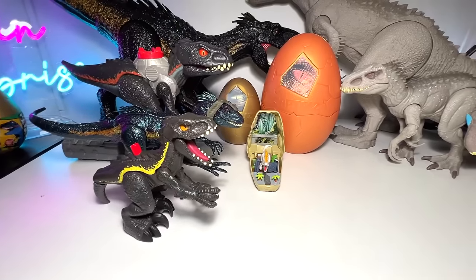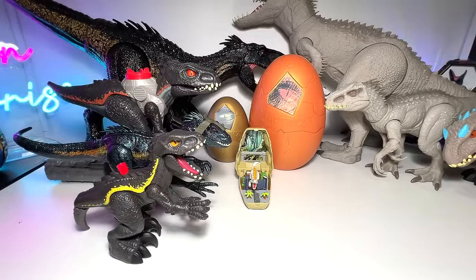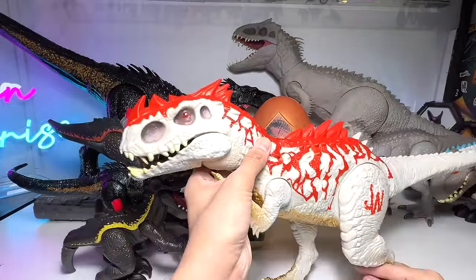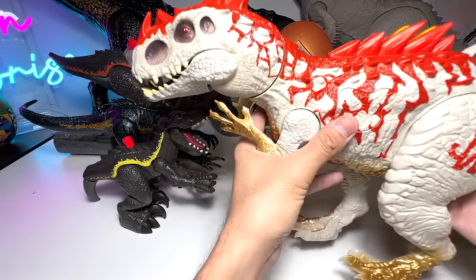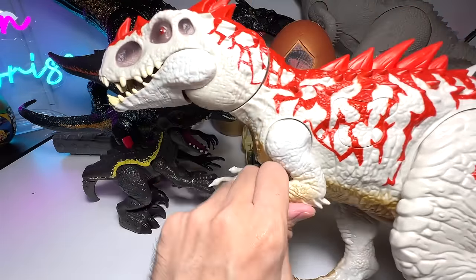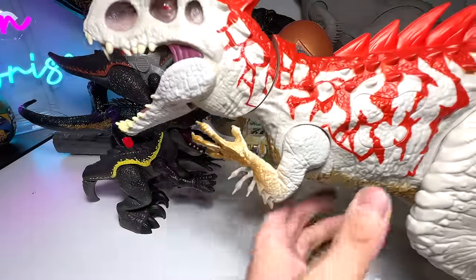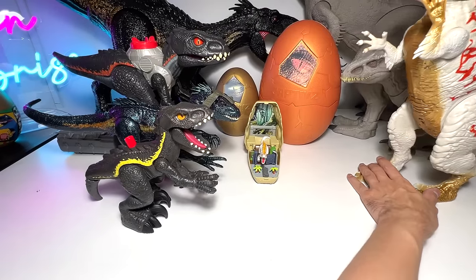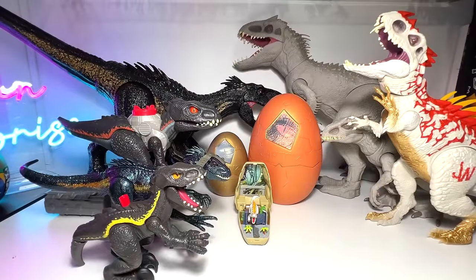Next, let's take a look at one very iconic figure — this is the Level 40 Indominus Rex. Beautiful, awesome figure. It's not able to stand, which is quite a pity, and the arm mechanism is supposed to pump but it's not working very well, so let's not push it too hard — otherwise it might get damaged. I'm going to put it right at the back. Very, very beautiful.